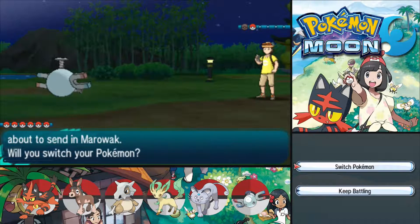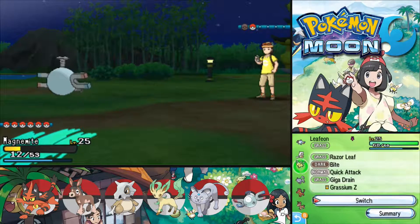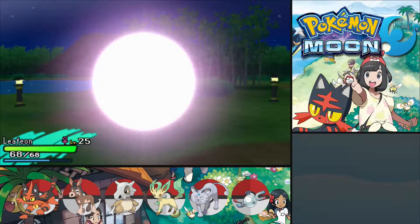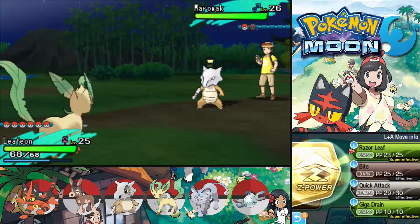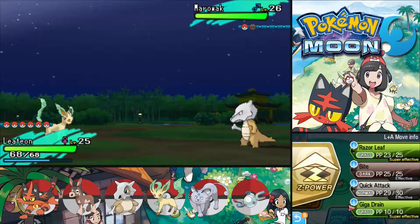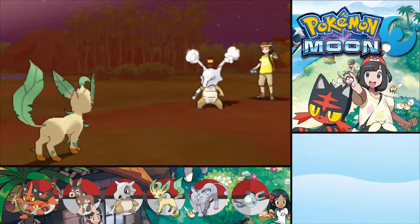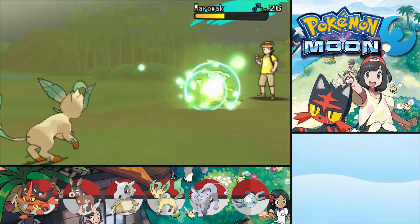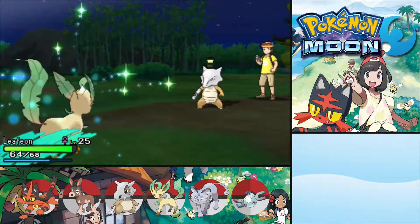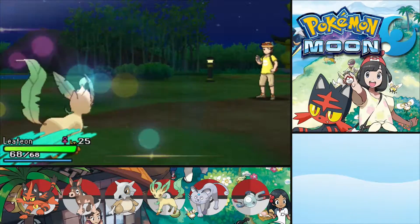A Marowak — it's a standard one as well, Ground type. I don't like Ground types when I have my Magnemite out, so let's go for Leafeon. I don't think Marowak can do anything against her. How about some Giga Drain — let's see how much damage we do. You almost did some damage to me, but almost doesn't count. Now I'm all healed up again. Sorry Marowak, it was not to be.